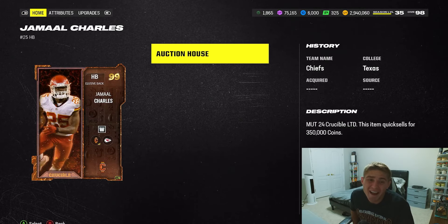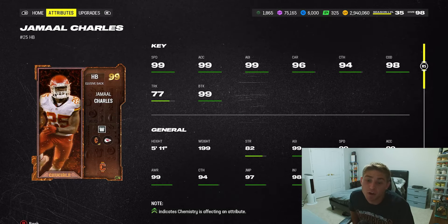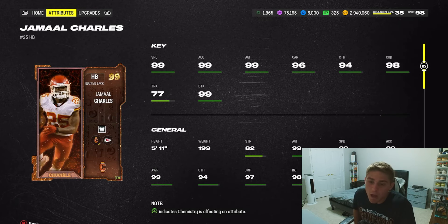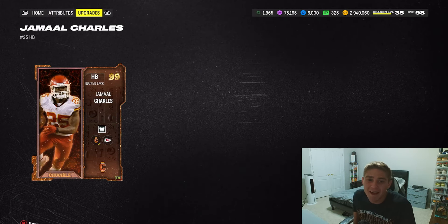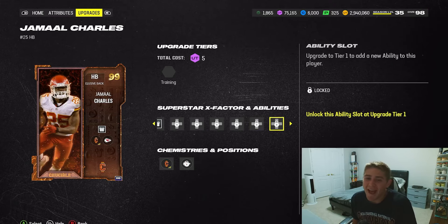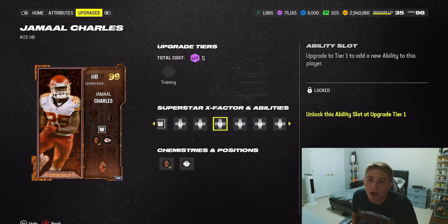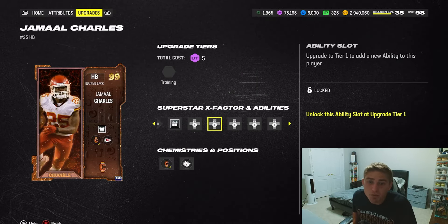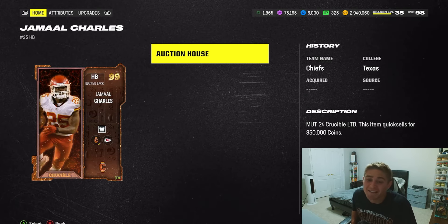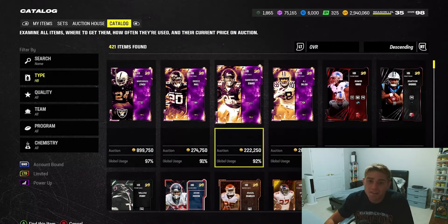I have Jamal Charles tied with Arian Foster. Every time I play the Jamal Charles card I get absolutely tortured by him. He's 5'11", 199 pounds, 99 speed, 99 brake tackle — an elusive back with baked-in first one free. As a Crucible LTD card he gets charged up angry runs or any charged up ability, plus as many discounted abilities as you need — actually one more discounted slot than Brandon Jacobs. I think Jamal Charles is a top half end-game halfback.